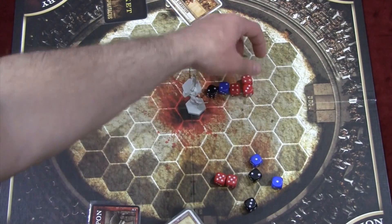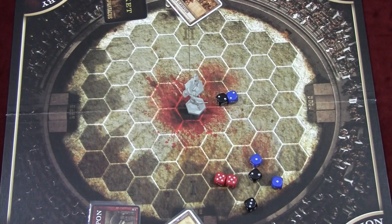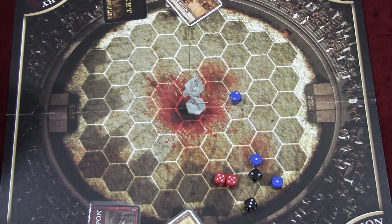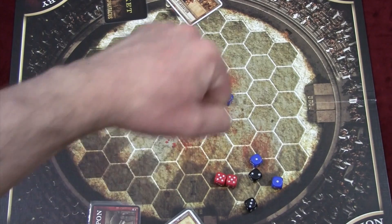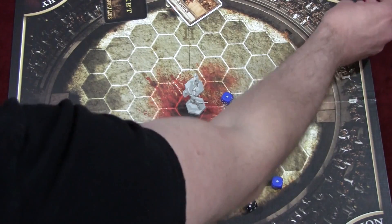Eventually someone runs down to zero on one stat — that means they're defeated, but nothing necessarily bad happens yet. If they lose a second stat they are injured and receive an injury token. If they lose all three stats they are decapitated. Barring decapitation, if you're just injured or yielded, the host can decide if you live or die with a thumbs up or thumbs down, and can accept bribes during this time — which is really some of the fun of it.